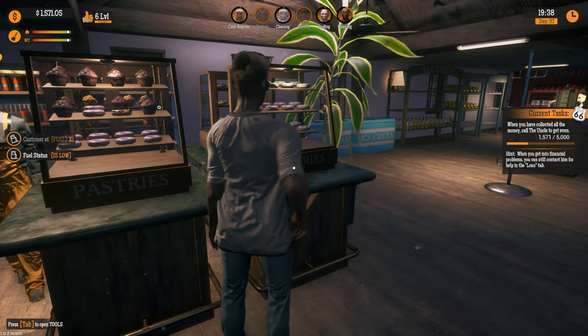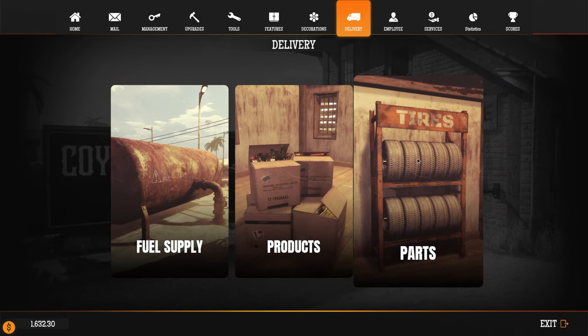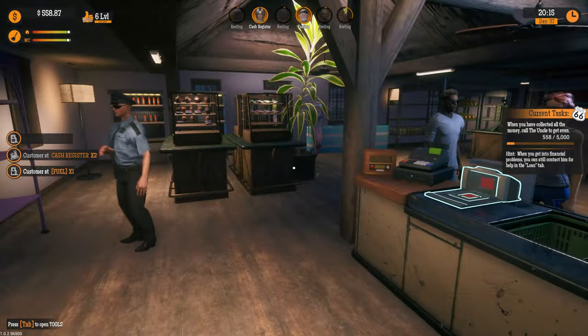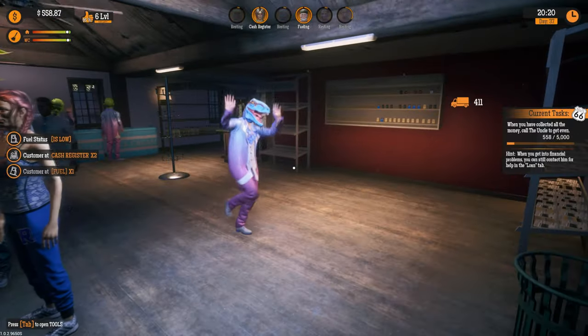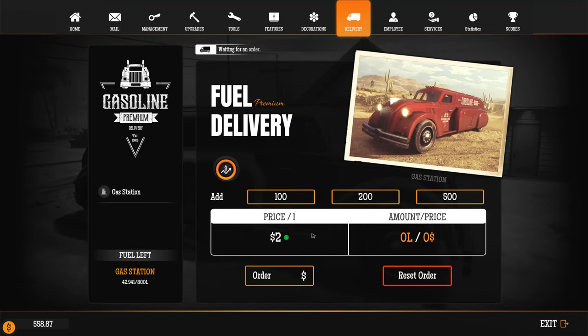Let's stock up the pastries. We're selling through stuff quicker than I can stock the shelves — that is the problem we've got at the moment. We don't have that many tires so I'm going to have to get a delivery in. We have 11 in stock — I'll just get a few, 22, so that's fine. Engine oil fine, batteries fine. I'll just grab 20 wheels — that's quite a big order. Fuel status is low — oh gosh, we've gone through all that already. I don't have enough money, so let me reset the order and do 200.